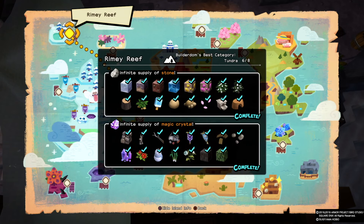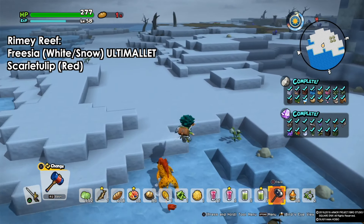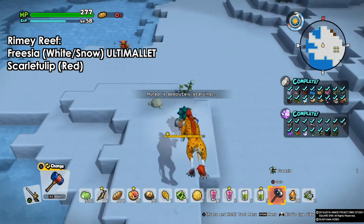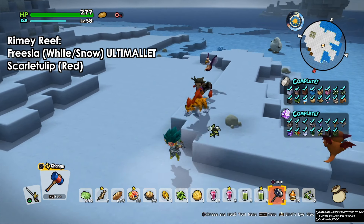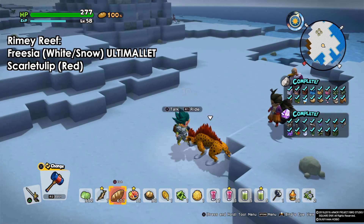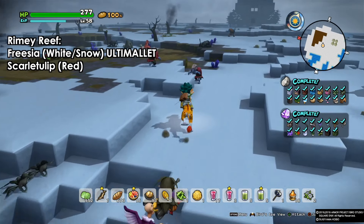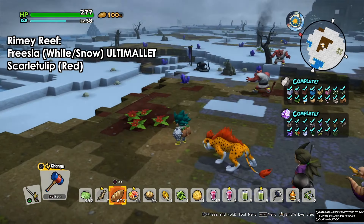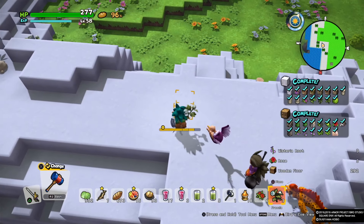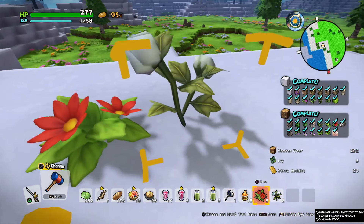Moving to Ramy Reef, we have two types of flowers. The first is the frisia, the small white one — you can also find this in Blossom Bay, but it requires an ulti mallet and is always near the snowy areas. The scarlet tulip, the red one, is found on sandy areas without snow, near the battlefields. You'll find plenty of them around the battle areas.